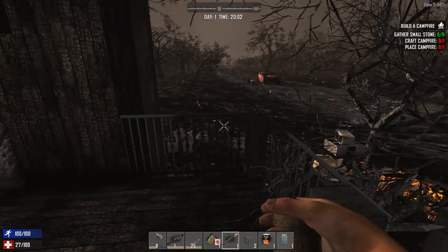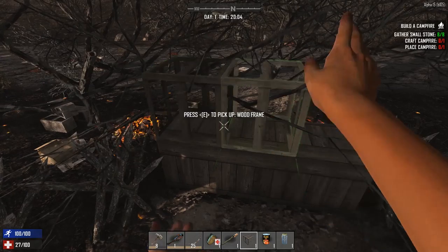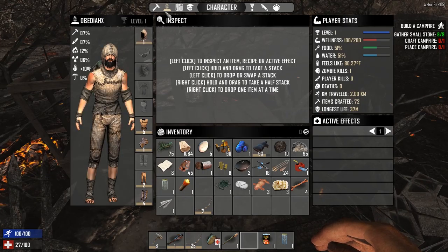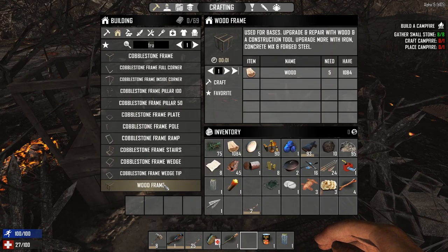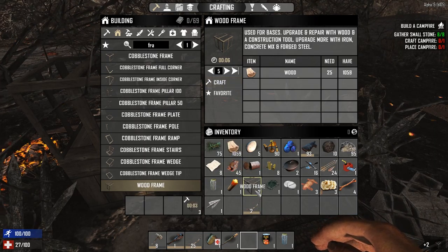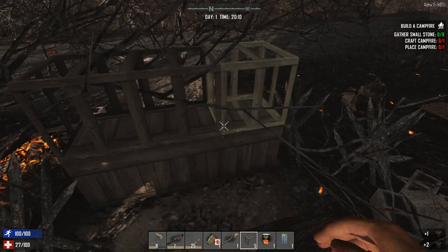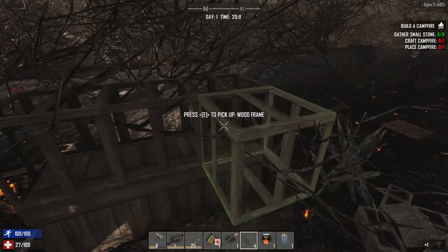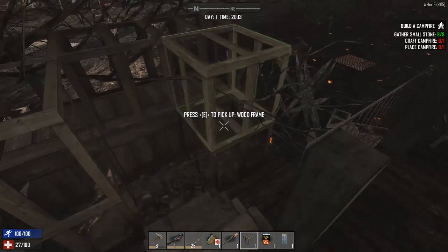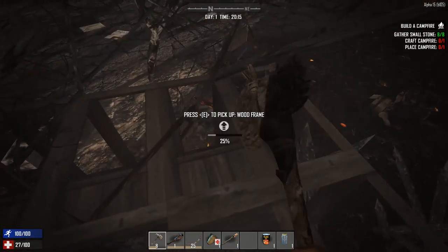I don't see any zombies around so let me just make it a little taller. Let's make some more wood frames — we're always gonna need more of these it seems. There we go. Build it up this way too — there's no way these suckers are gonna get in here. At least not the first night. I don't know what's gonna happen on day seven, but I know the first night can't be this bad.